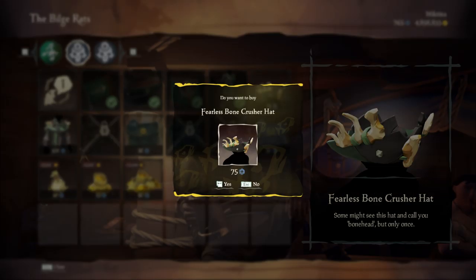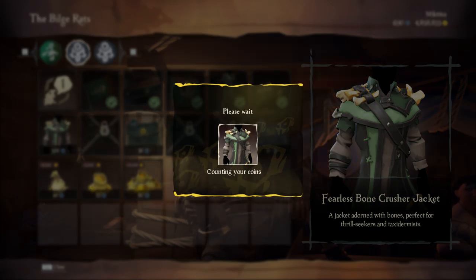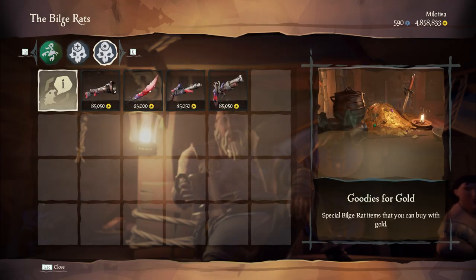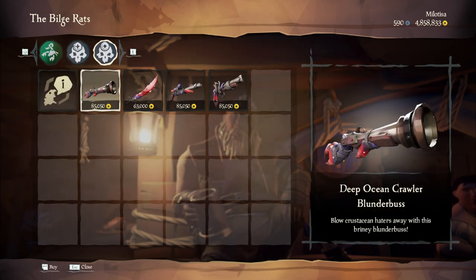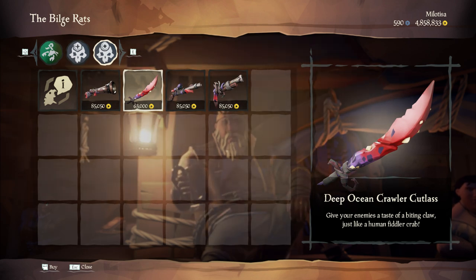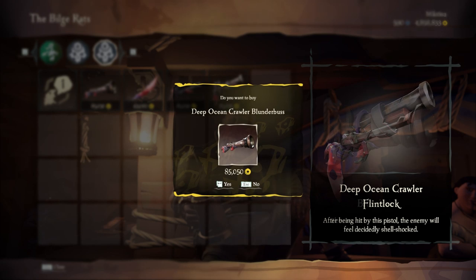This will also make the Reaper's Chests more attractive to rival pirates, so this might provoke more PvP which we love. Bring on the action! When you click on the other icon, you'll go to the page with the items that can only be bought for gold. This time you can buy the Deep Ocean Crawler Blunderbuss, Cutlass, Eye of Reach and Flintlock. They look pretty cool but are quite expensive, so you might better save up some gold as well.